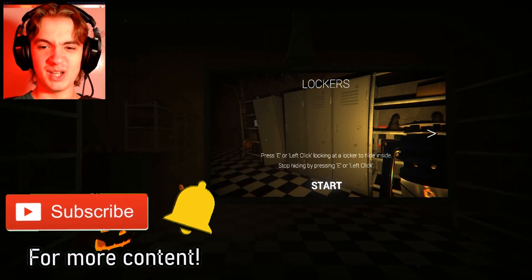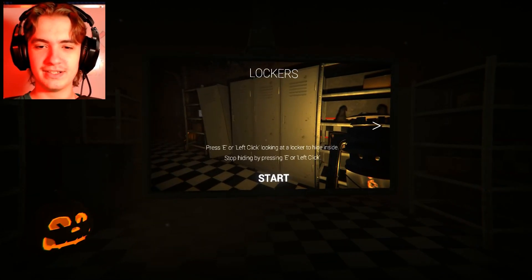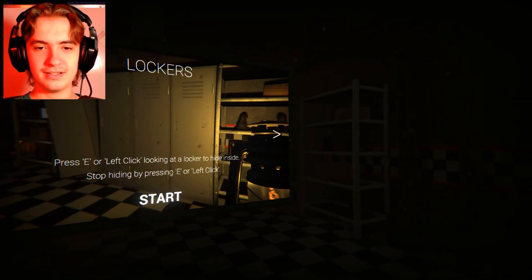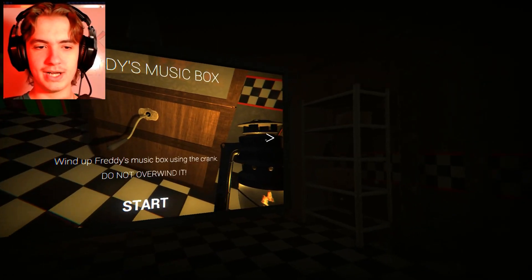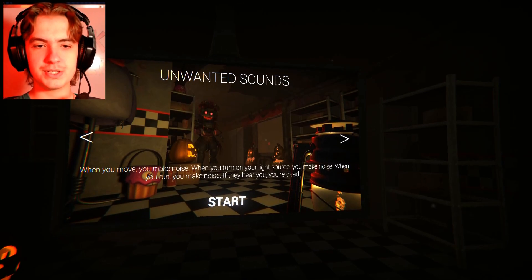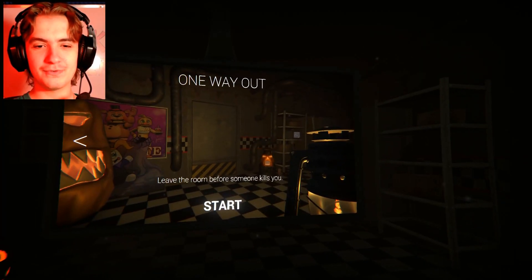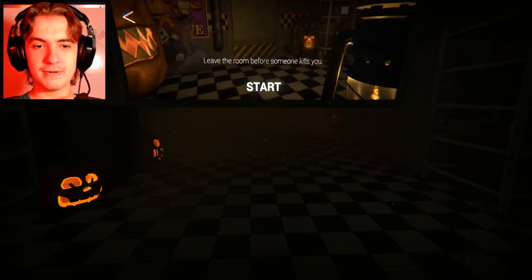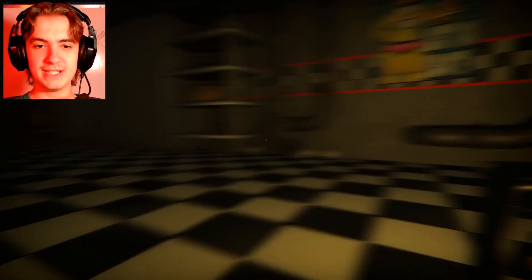Press E or left click while looking at a locker to hide inside. Stop hiding by pressing E or left click. Wind up Freddy's music box using the crank. Do not overwind it. When you move, you make noise. When you turn on your light source, you make noise. When you run, you make noise. If they hear you, you're dead. Leave the room before someone kills you. That's it. Seems pretty easy.